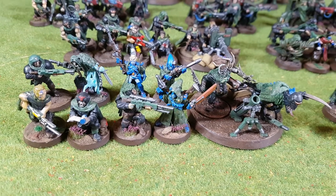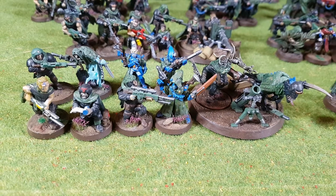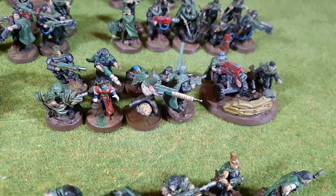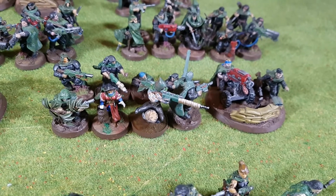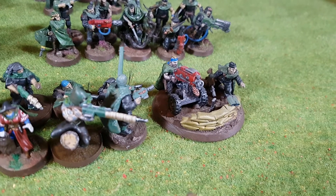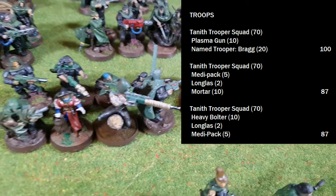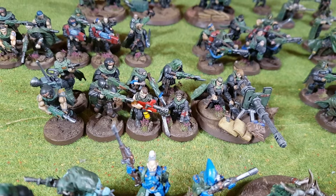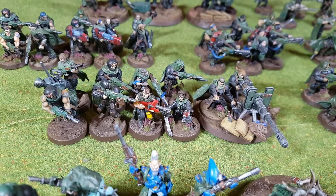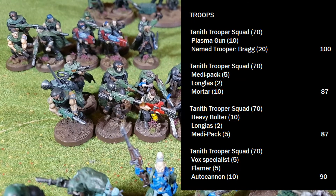B Squad is all of my pun models. There's a Limited Medipack for 5 points, Long-Las for 2, and the heavy weapon is a Mortar for 10, totalling 87 points. The next squad has a Heavy Bolter for 10, Long-Las for 2, and Anna Kurth — but until we get a datasheet for her, she counts as just having the Limited Medipack for 5 points, totalling 87. The last squad is the only one with a Vox for 5 points, because I still need to paint all my other Vox Specialists. The Flamer for 5 and the Autocannon for 10 makes this a 90 point squad.